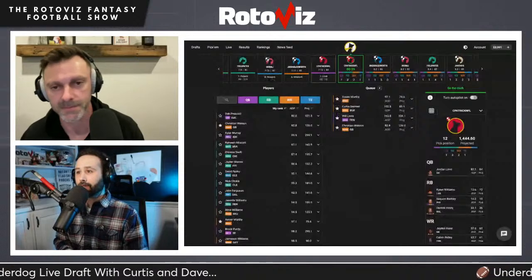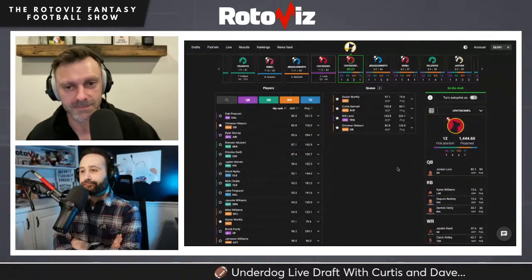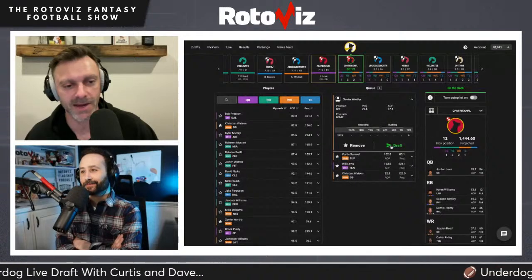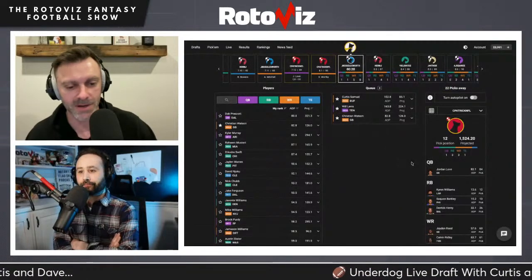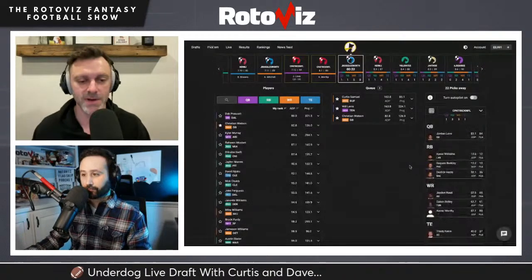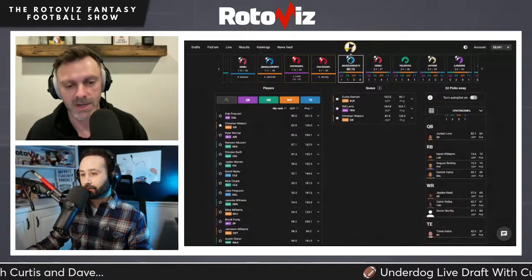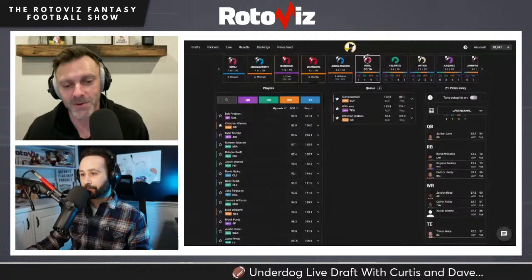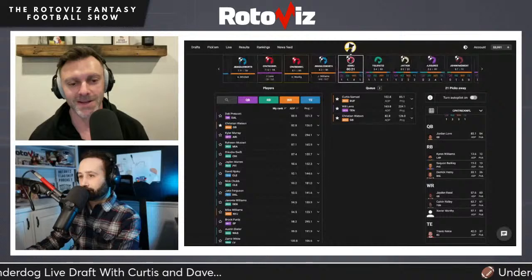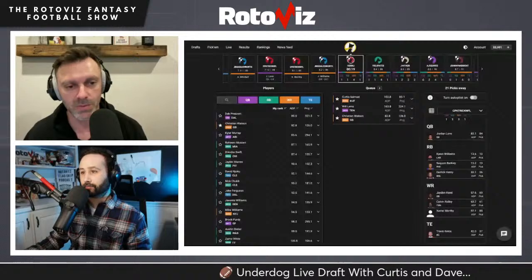Watson may slide back around. Watson is mid-first contract and they need Reed to explode for this team to work. The dream scenario for Worthy is landing as Josh Allen's deep ball target in Buffalo — that would be the best-case situation for the squad. Through eight rounds: Jordan Love at QB, Kyron Williams, Saquon Barkley, and Derrick Henry at RB, Jayden Reed, Calvin Ridley, and Xavier Worthy at WR, and Travis Kelsey at TE.